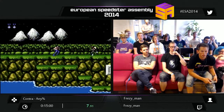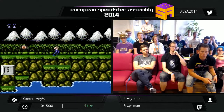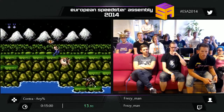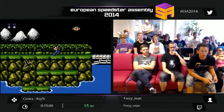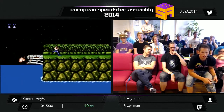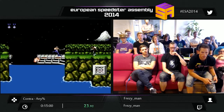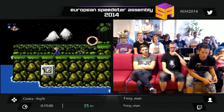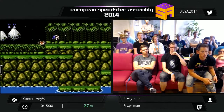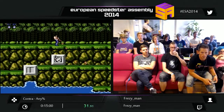So this is Contra for the NES, a really famous game, and it's now really optimized as well. It's considered a really hard game — it doesn't have that much RNG in it, but it's very execution-heavy. And the first thing we're going to see Freezy doing is grab the spread gun, which he'll try to keep for the whole run.